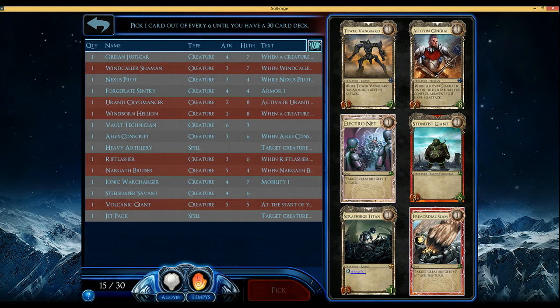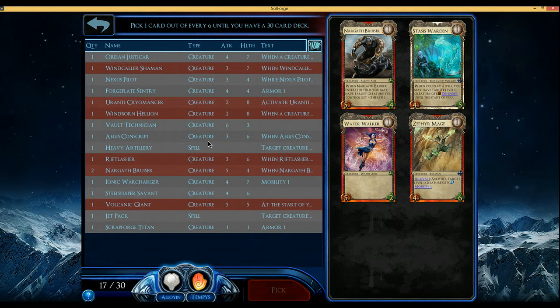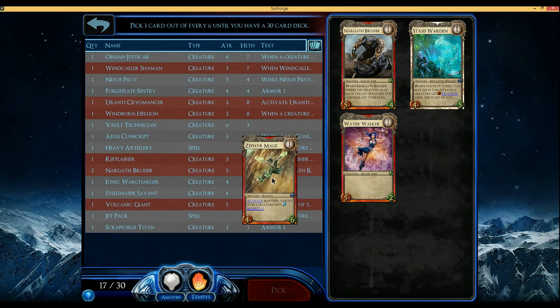I'm a fan of Alonium General. Otherwise Stonefist Giant's fine — it's good for a level 2 creature. Our deck is a bit on the slow side, so we could take a Scrapforged Titan and try to get it to level 3. A second Titan I don't think we can do — Bruiser is just a safer bet. Zephyr Mage does work with Hellion. Comparing 13/17 versus 14/21 — is Zephyr Mage better than Bruiser? I think this works with Rift Lasher and Hellion, so I'm gonna go ahead and pick it up.